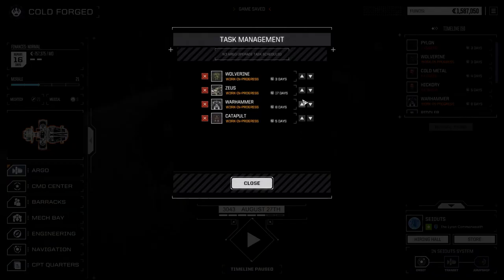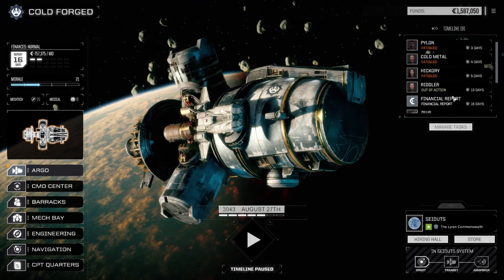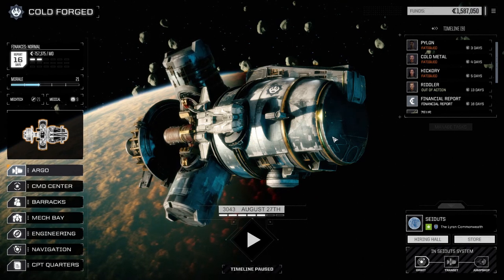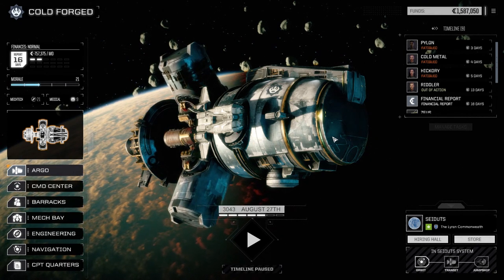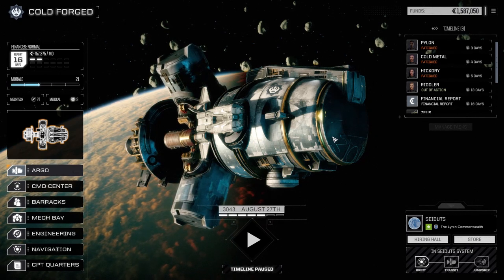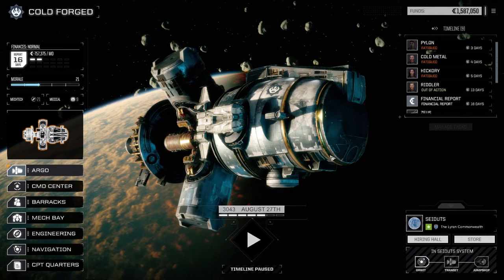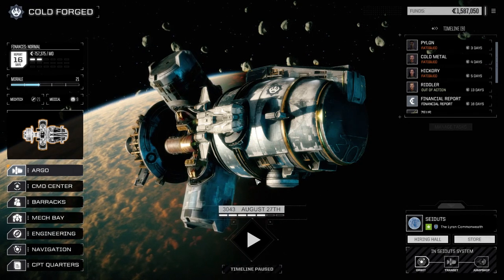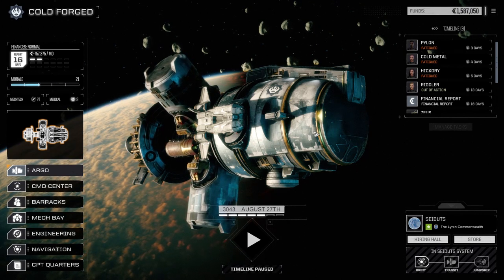Let's manage our tasks - bring the Zeus up to the top. 17 days for repair. Financial report's in 16, so not a big deal - we're going to be jumping systems anyway. I'm going to try to find a mid system we can jump to where we can get missions on either end of the spectrum - five skull missions down to half skull - so we can get all three of our lances running every planet. Hopefully we can get a mix of clan missions in there too, because I want to get some better gear. Let me know what you think about switching this series over to the newest version - that would actually mean starting over again. Mention it in the comments below. If you liked the episode, drop a like. If you haven't subscribed, please feel free to subscribe. Until next time, we'll see you all later.